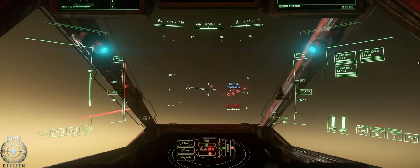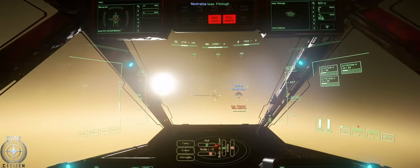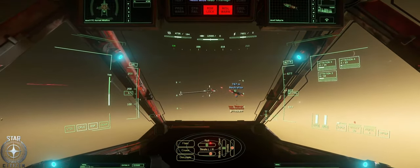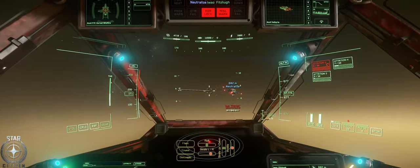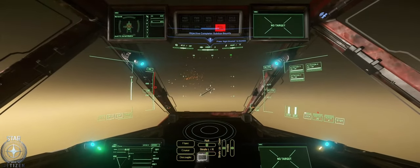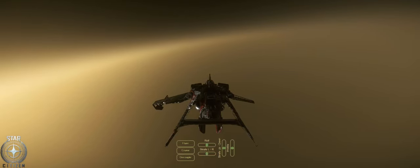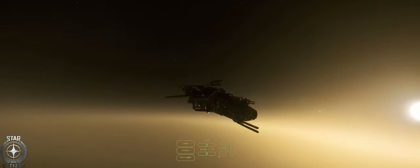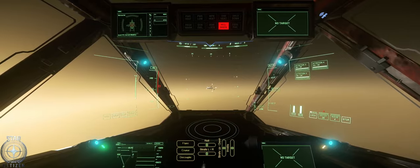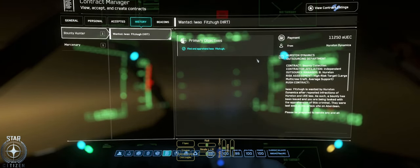Just strafing port, strafing starboard — you have to bring that pip onto target. I feel like I'm pulling that pip to be right there. And there we go! Look how easy that was. Oh my god. I just did an HRT — let me double check. Yes — HRT in a medium fighter!